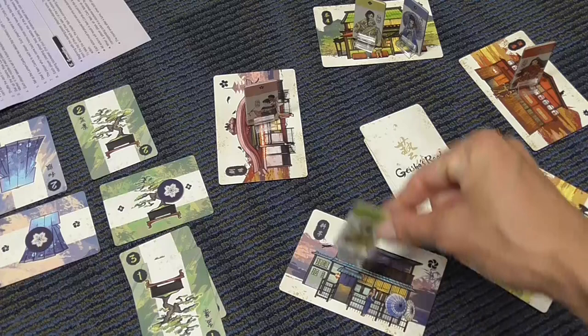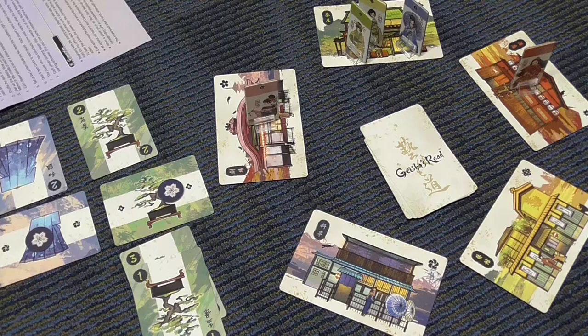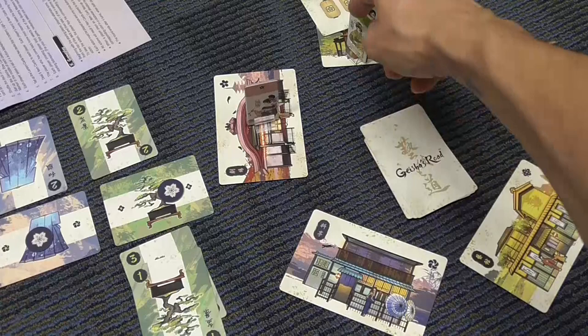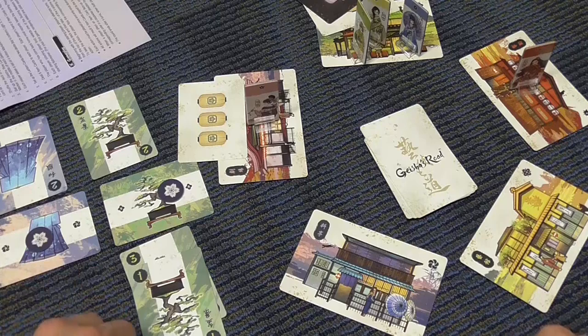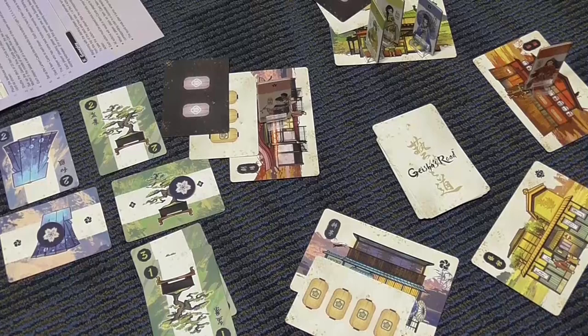If a Geisha moves back to her teahouse exactly — if she overshoots it, nothing triggers — but if she goes back exactly, like green with green, then I take the card on top of the Light Lantern deck and add it to that teahouse. If the Geisha goes back there a second time, I take the card on top of the Night Lantern deck and add it there too. So after a while, these Geishas may have returned to their teahouse once or twice exactly, or zero times, and that section of the board may look a little like this.